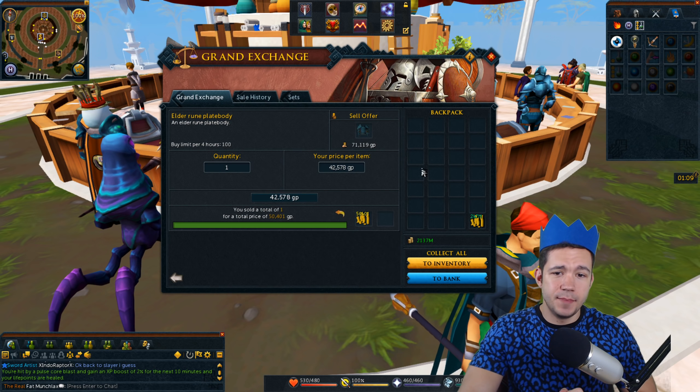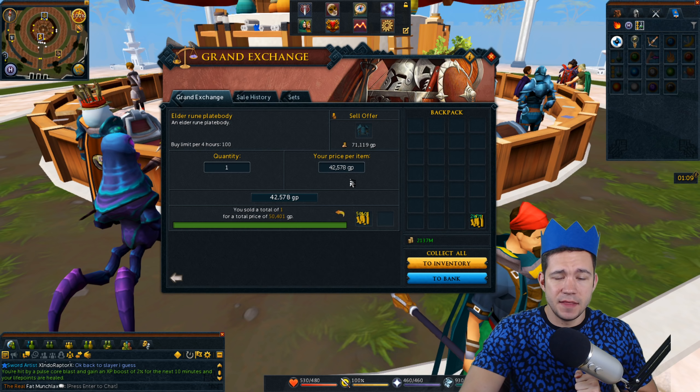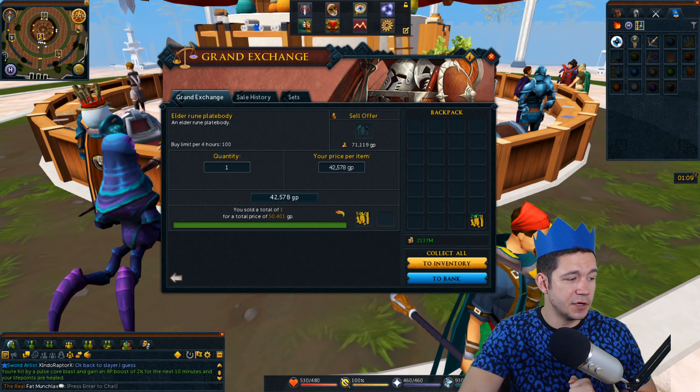So right here, we've got Elder Rune plate bodies. The Elder Rune plate body is an item that has a high alchemy value of right around — I think it is 50,000. You know what, we're actually going to go check.